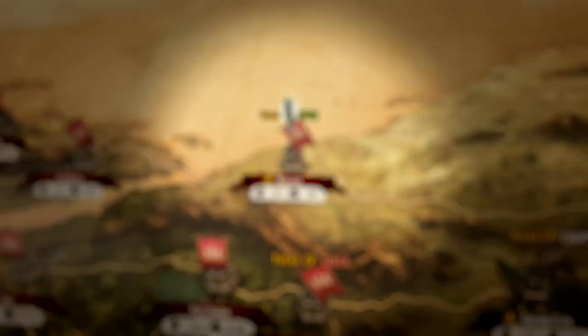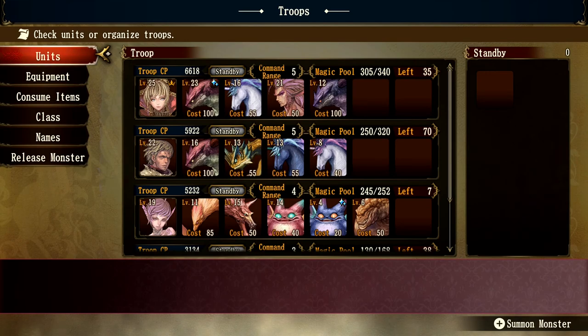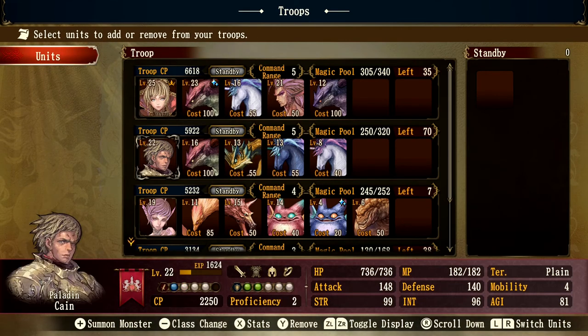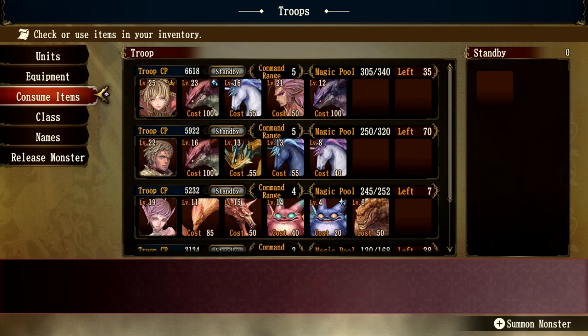The Brigandine series revolves around two phases. The first is the grand strategy portion known as Organization Mode, where players will adjust equipment on units, reorganize troops and armies, send troops on quests, level up knights and monsters to the next class, or formulate strategies for complete conquest.